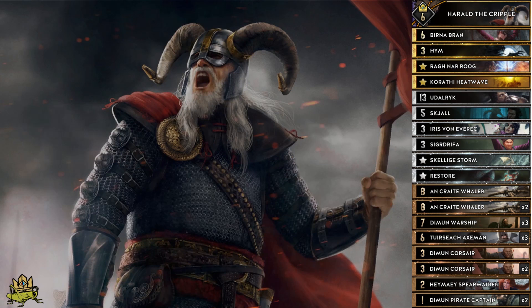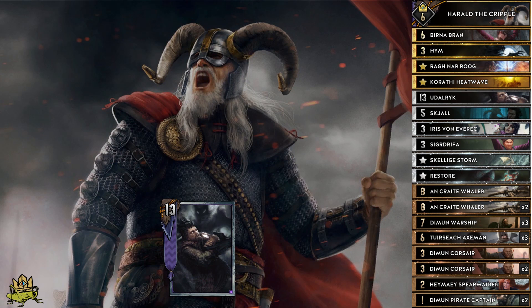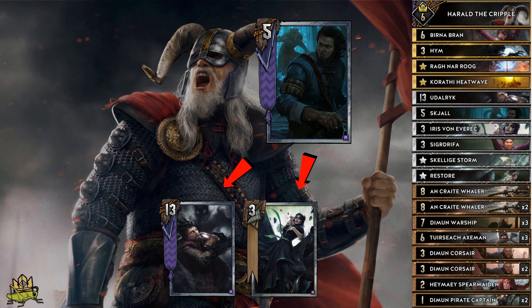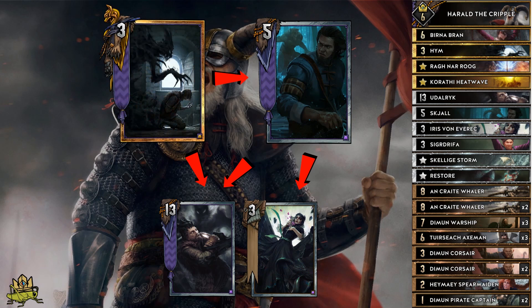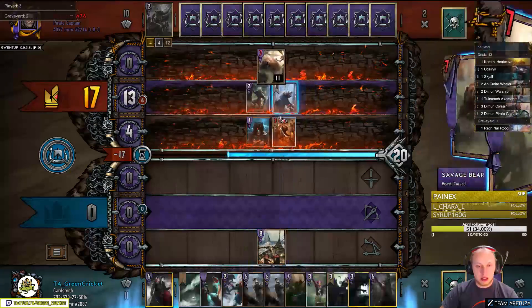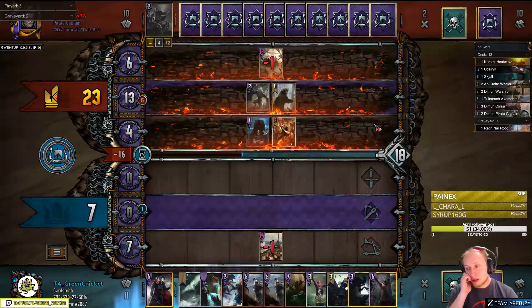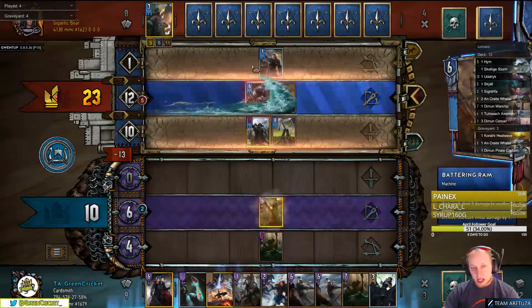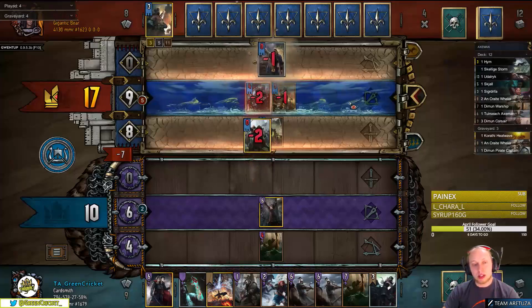Udalric we need to counterspy and to look for the cards we need, while Skjal is able to pull Iris or Udalric depending on what's left in the deck. Through Heim we have perfect control over this, by allowing us to either play Udalric or Iris directly or by playing Skjal into the one card which is still left in your deck. Goldweather is able to provide an insane amount of value, especially if you can use Vailers to place the enemy units onto different rows. Burner Bran is another Skelliger Storm with a 6-point body — just plain good.